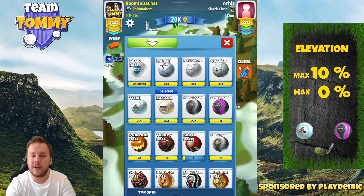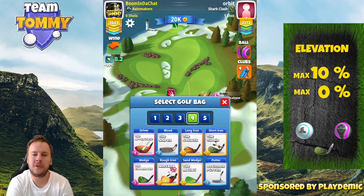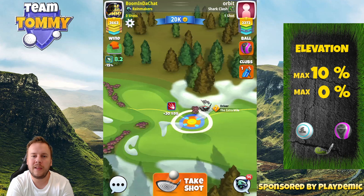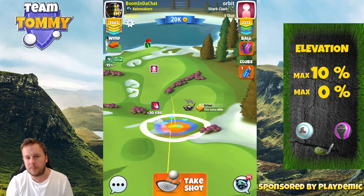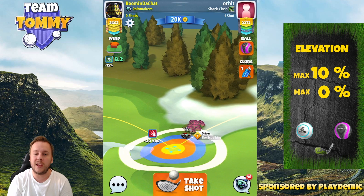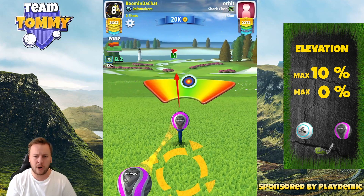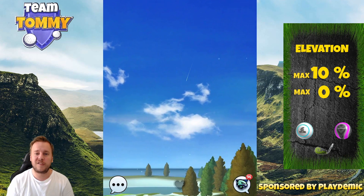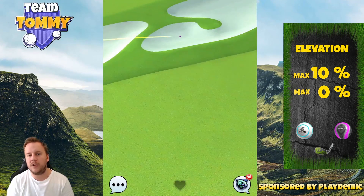For hole number four, I recommend using a power five ball to get over the rough. The benefit of going right side is that we get closer to the green and have a much easier second shot than coming from the left. If you have an Extra Mile level eight or below, or Apocalypse level four or below, use a power five ball. If you have Apocalypse level five plus, Ammo level five plus, or Extra Mile level nine, a power three ball will be sufficient to get over the rough with topspin.